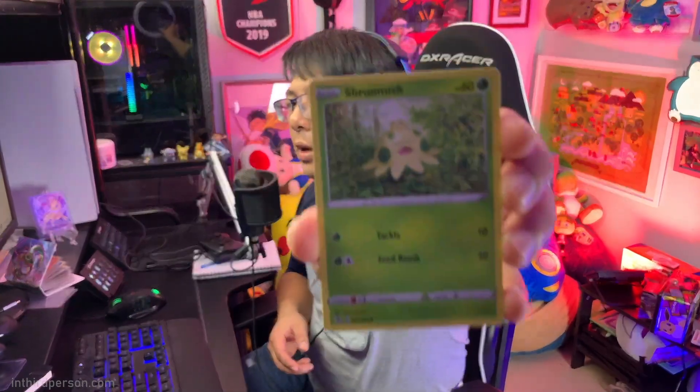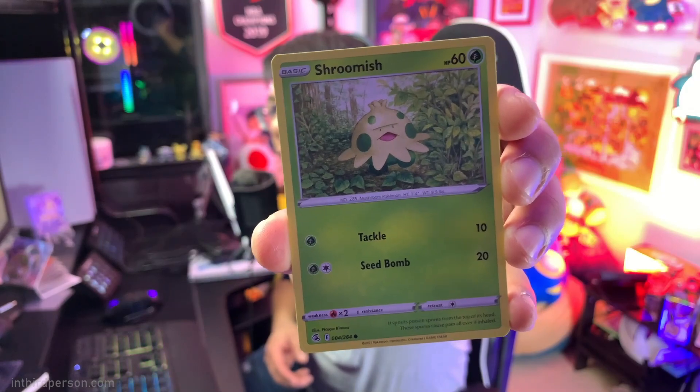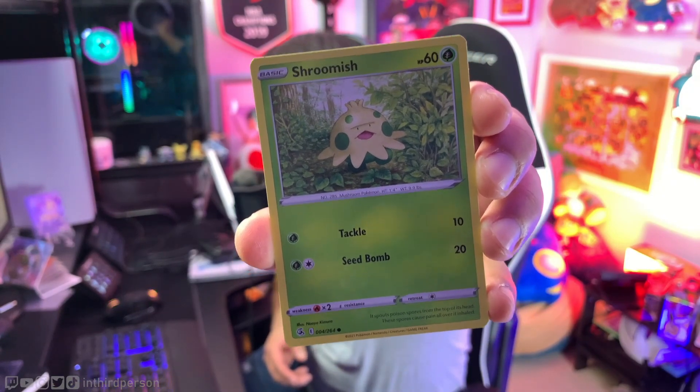You're supposed to evolve up, not really a lot to say there. We got a Shroomish — Shroomish is very cute, but other than that not really a lot going on. The grass energy, we can get that out of here.